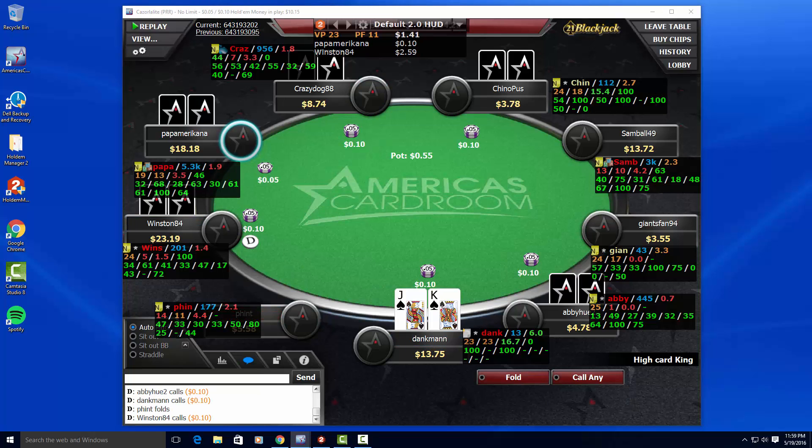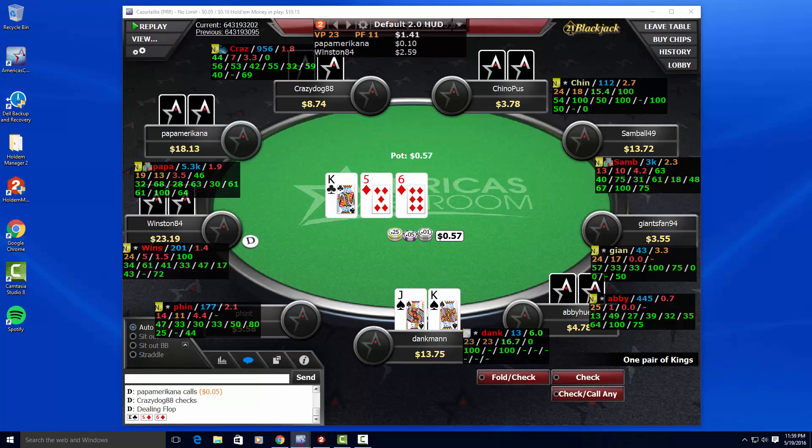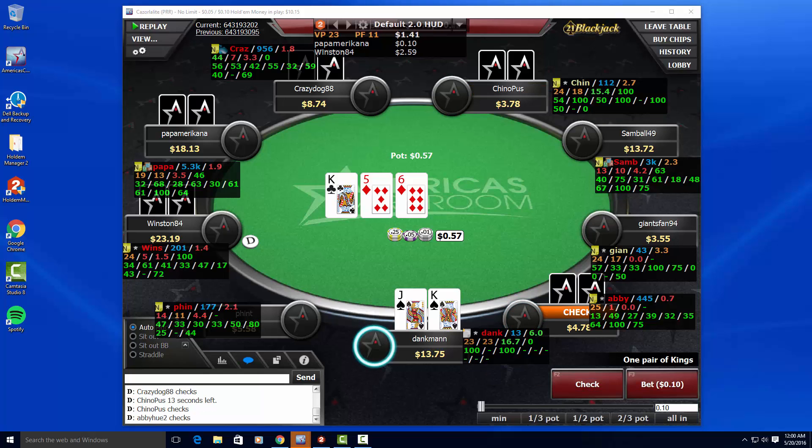Now we're looking at a hand where I have king-jack suited in middle position. Under the gun calls and I get a call to my right from tight aggressive players. The guy to my right is really tight, so I just make a call. I'm in position against these players and want to see a cheap flop — maybe I can get in with a couple of fish here too. I flop top pair with a decent kicker. I could see king-queen or fives or sixes calling from some of these players, so you have to be careful. Six players see the flop, checked all the way around to me — I'm going to bet to prevent any draws from getting a free card.